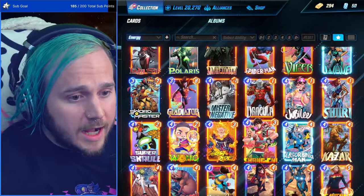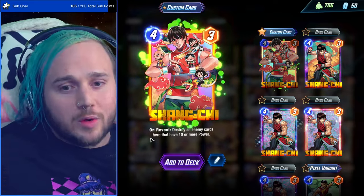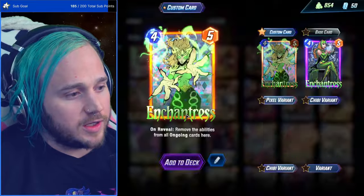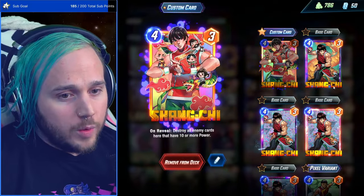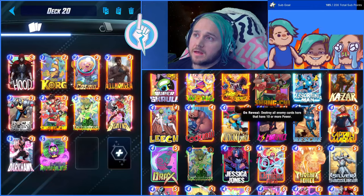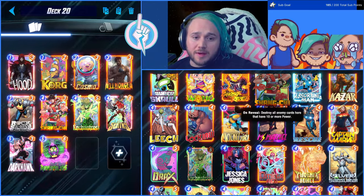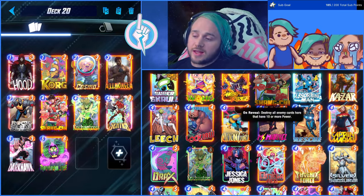Probably the most well-known tech option is Shang-Chi — a very needed element in the meta. Without Shang-Chi it would just be a battle of who has the biggest cards. Shang-Chi destroys any card with 10 or more power and acts as a release valve for the meta. Then there's Enchantress, the ongoing counter. If there are a lot of big 10-power cards, you'll see Shang-Chi; if there are a lot of ongoing cards, you'll see Enchantress. Most tech options become available within Series 3, which is collection level 486 and higher.